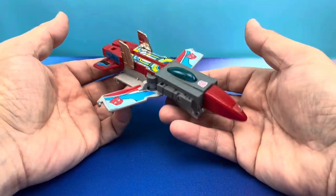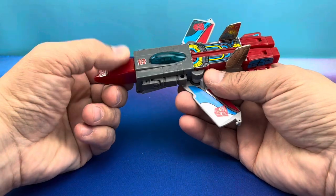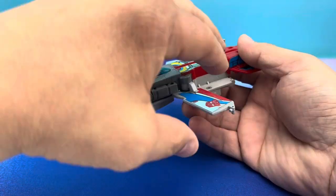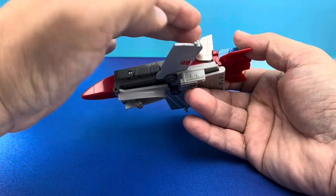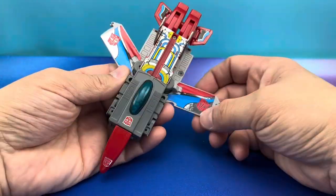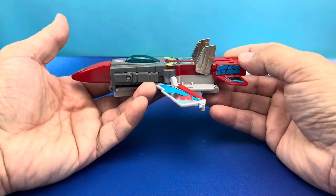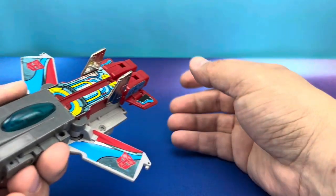So he's got some weight to him — he's a hefty little chonky boy. This is what he looks like in jet mode. Stickers are new; I stickered them up, and they're always going to be bumpy because the surface has casted-in detail that protrudes, and then you put a big sticker over it — you're never able to make that look good. And they're foily too, so the shine catches all that and makes it look even worse. But here is jet mode. Let's transform him into robot mode.